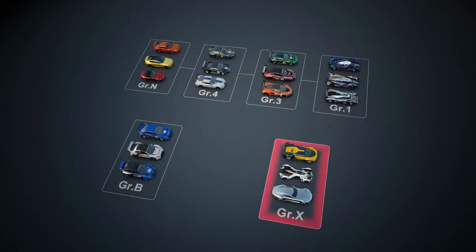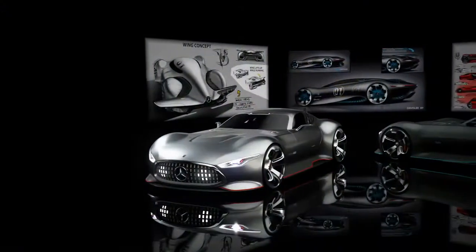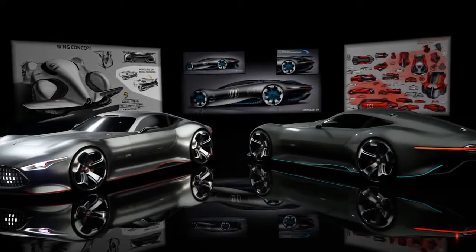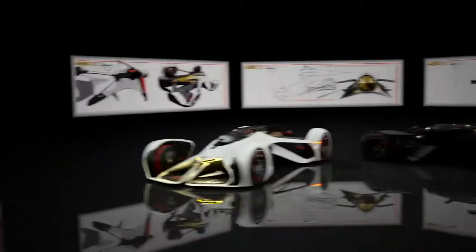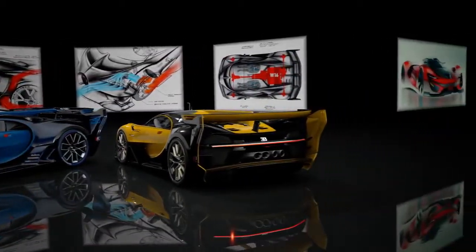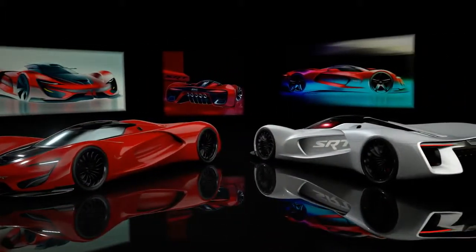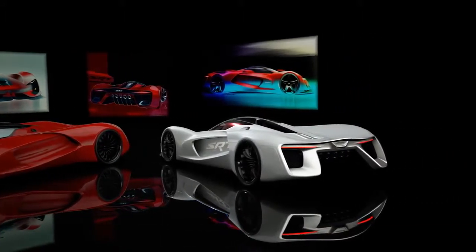Last but not least, there is a class of cars that do not fit into any of the above, in a class called Group X. The Group X category contains cars like the Mercedes AMG Vision Gran Turismo, the Chaparral Vision Gran Turismo, the Bugatti Vision Gran Turismo, and the SRT Tomahawk Vision Gran Turismo — the fantastic hypercars and super race cars that were born in the world of Gran Turismo.